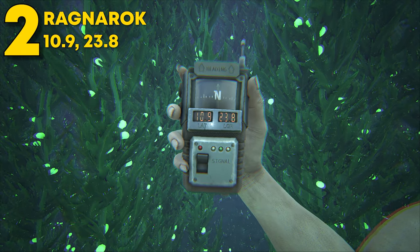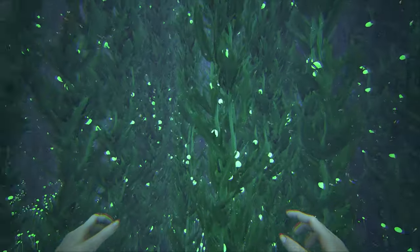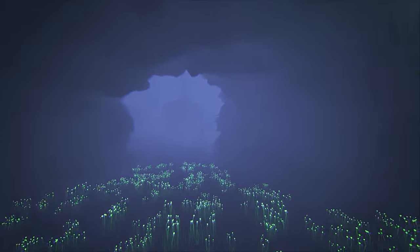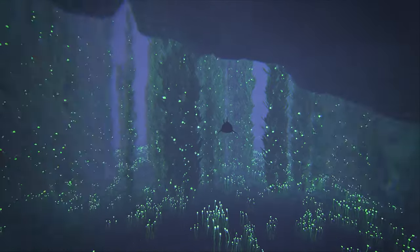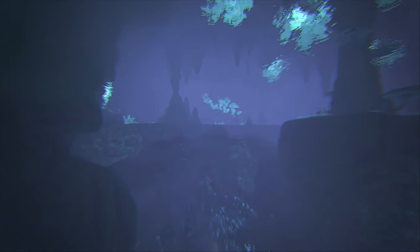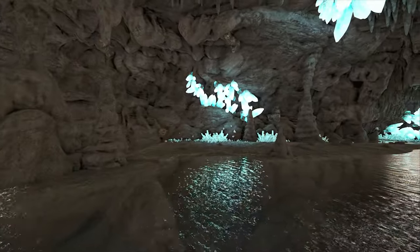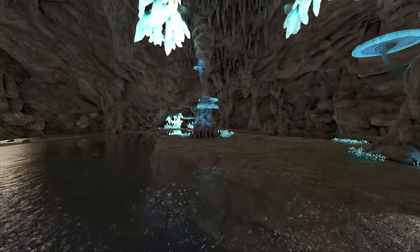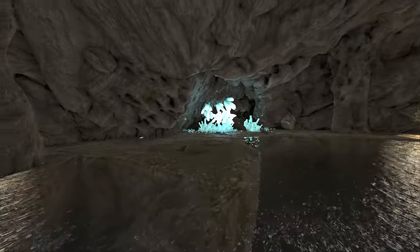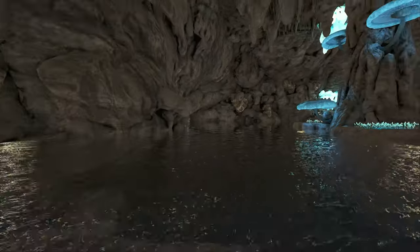Coming in at number 2, this can be found at 10.9 latitude and 23.8 longitude on Ragnarok, in the top left area of the map. A lot of you know this one — it's the Mushroom Underwater Cave. It's more hidden but also very well known. The reason it's at number 2 is the sheer size of it, with tons of room for both underwater and above-water areas. If you're on a server with a higher turret limit, I highly recommend this cave. You have tons of room for dino storage or main base, and I recommend using cliff platforms to maximize the upper space. There are endless opportunities with this cave.